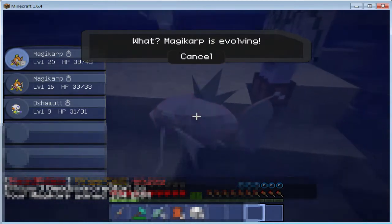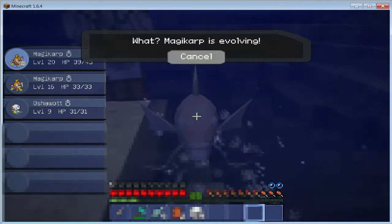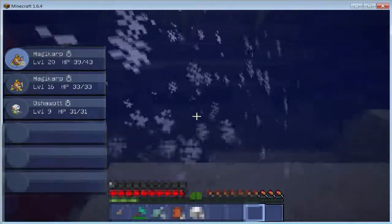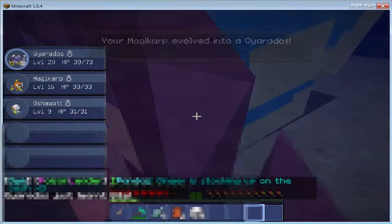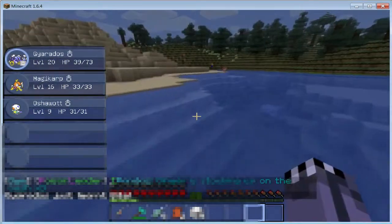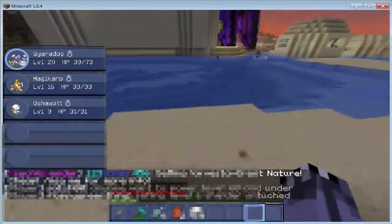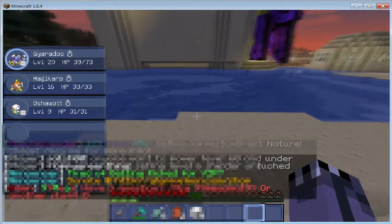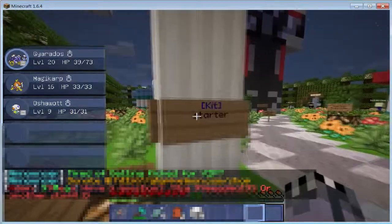I'm evolving! While you're in a battle underwater, you don't get hurt, but if your Pokemon starts evolving while you're in water, then you start taking damage. I think we're going to end this episode off here, because this Magikarp just became level 20 and evolved. Let's go back to spawn. Here's the starter kit - they have rules and stuff.